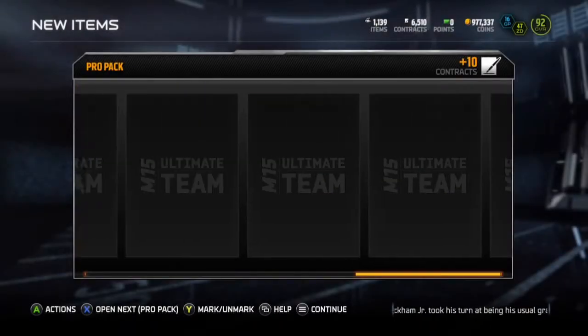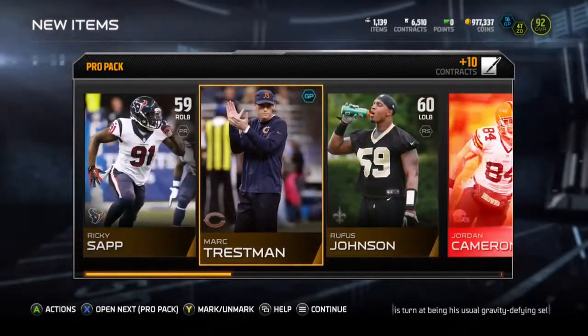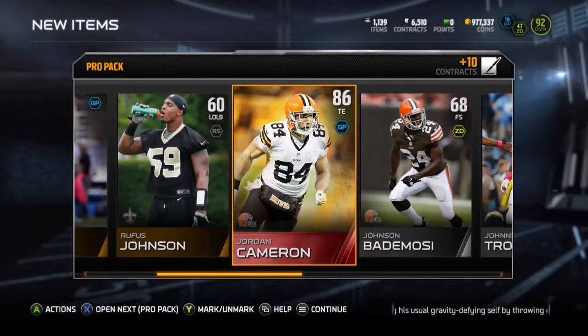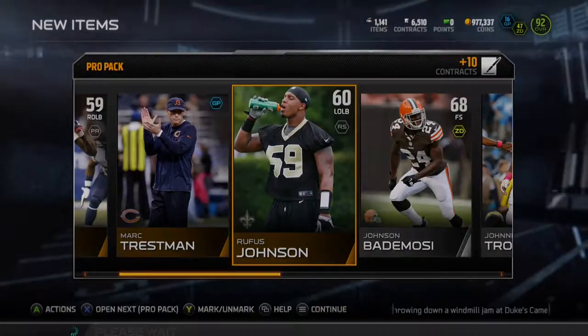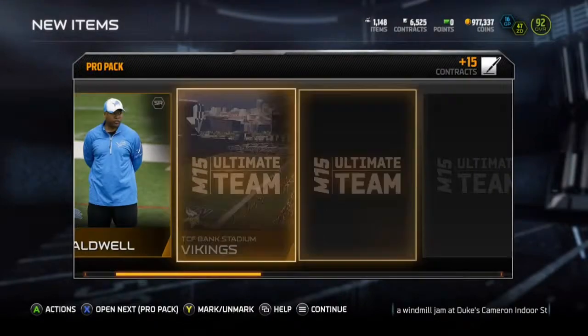So basically this is just opening packs. Jordan Cameron pops out of there, and we actually get a surprise elite at the end of this that I didn't even know was in the game.